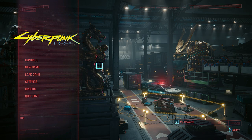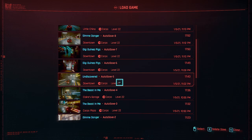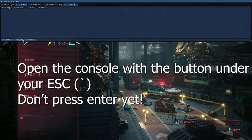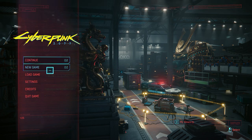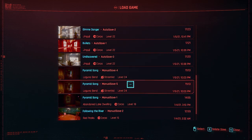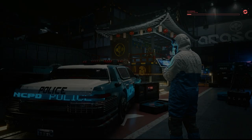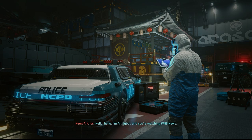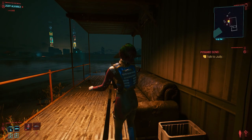Before we get into the exciting part, make sure you copied it — you need to copy this into the console in order for Judy to romance you. It shouldn't be too hard. Just load the game file and I'll show you how I do it personally to make it work.